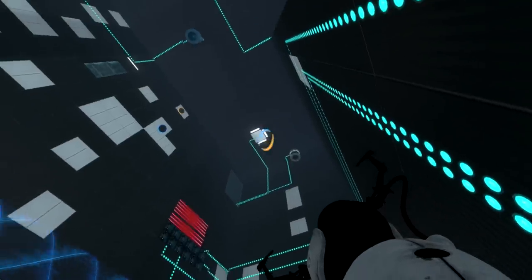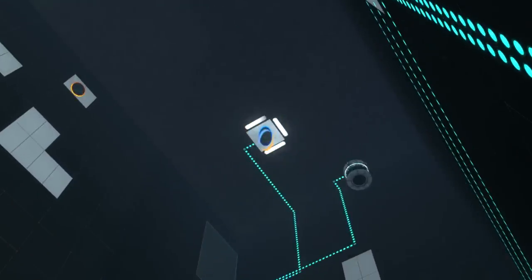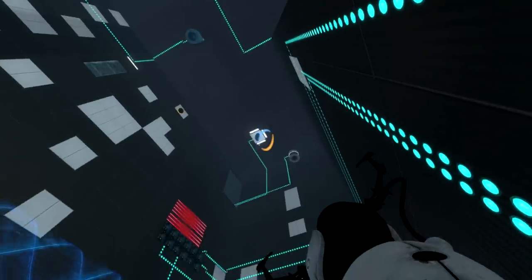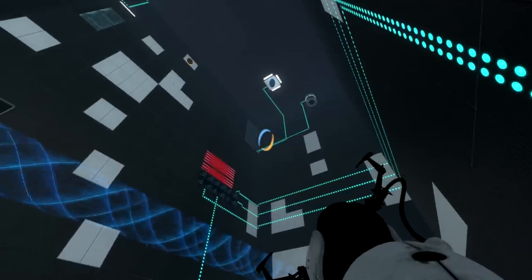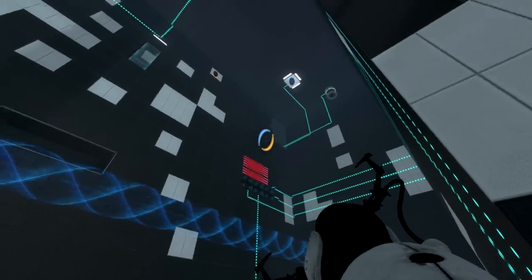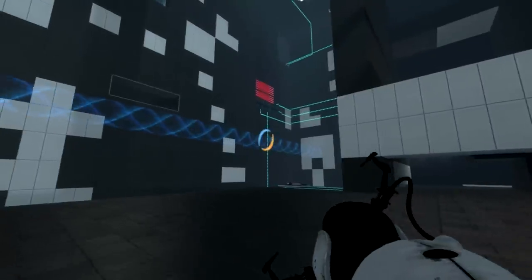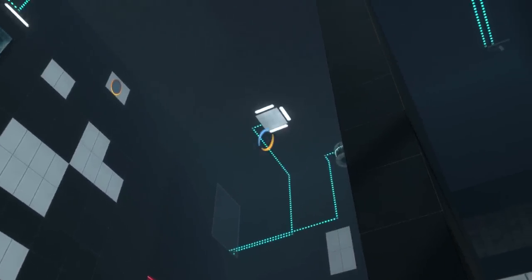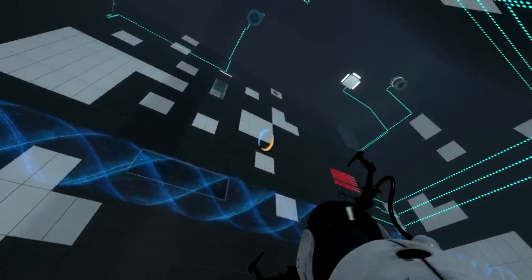I'm not sure what this platform or white bit right next to the cube dispenser is for. When you hit the button in there, I think it makes that white space unavailable - maybe. I'm guessing the white space turns into a non-white space, but I'll play the game and find out.